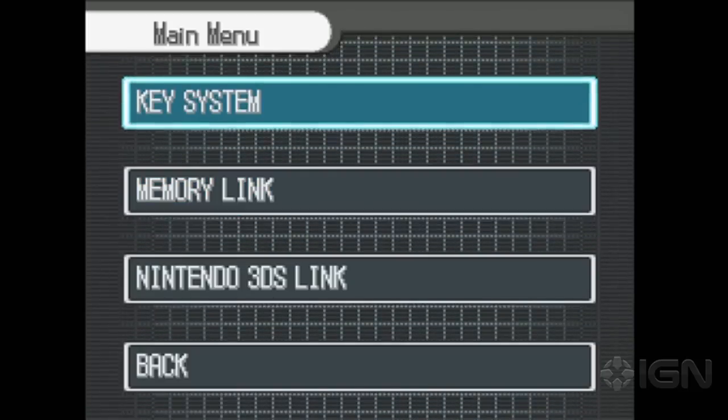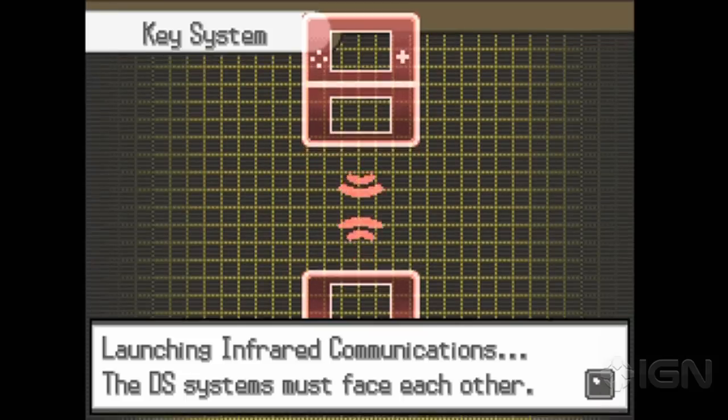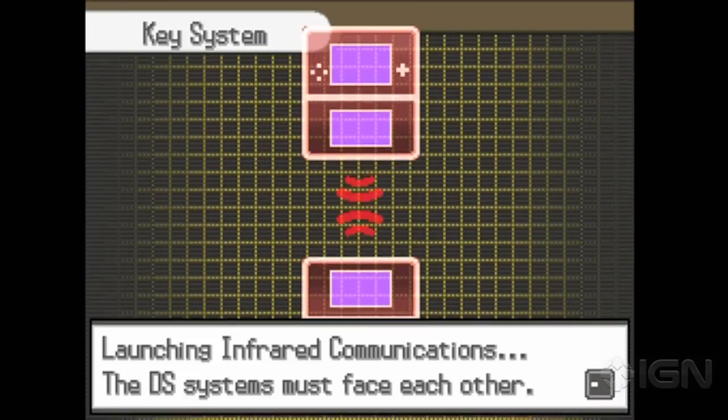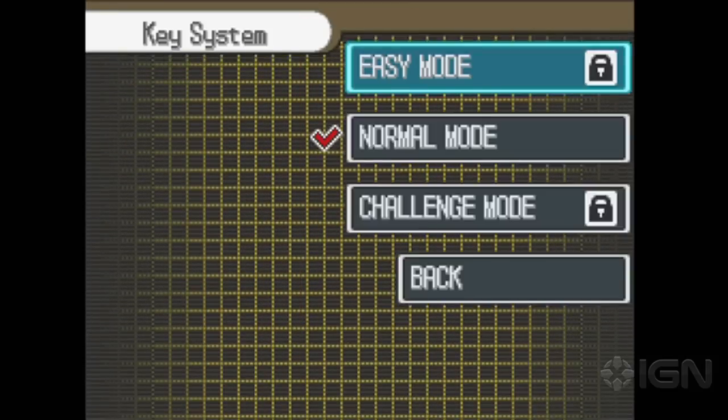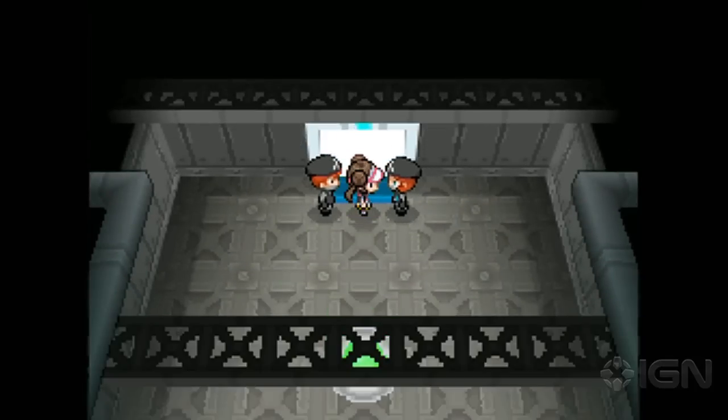Coolest of all might be the key system, which rewards you with keys if you meet certain requirements, like beating the Elite Four. These keys can then be traded or used to customize your own game in various ways, like changing the difficulty level from normal to either easy or hard. This is a Pokémon first, and the ability to alter your game experience in such a significant way is an exciting stride for the franchise.